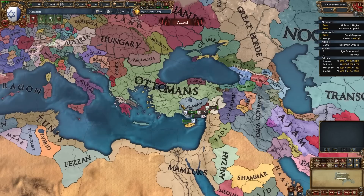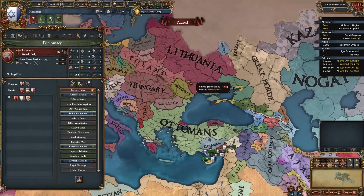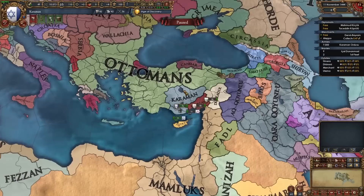The nations that we're going to try to ally are the usual Ottoman rivals along with some others. The nations you want to get — and it's pretty easy to get them — are the Mamluks, the Great Horde, and Hungary. If you're lucky and Poland doesn't get Lithuania as a junior partner in the event, it is possible to ally Lithuania as well, although that isn't really common. So we'll be going for the Mamluks, the Great Horde, and Hungary.